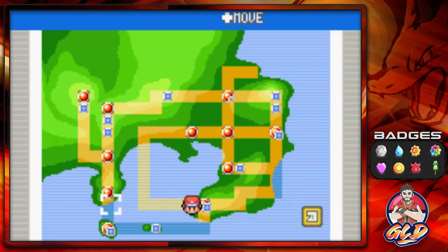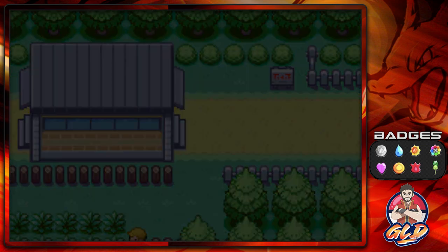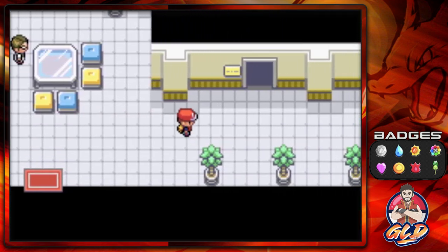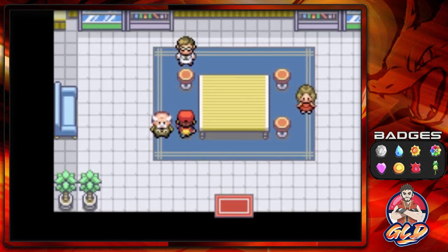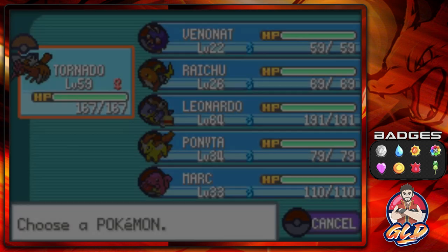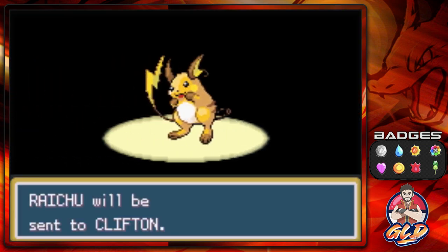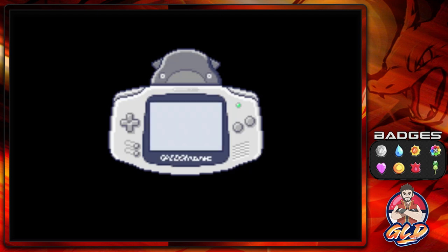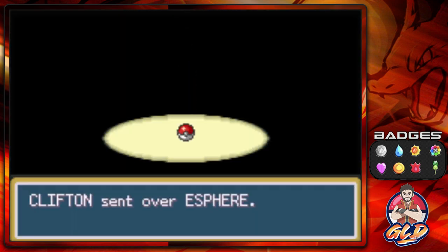We're flying over to Cinnabar Island — I believe there are three Pokémon you can trade for right there. You'll find them in the area where you can also revive your Pokémon. The first individual: if you happen to have a Raichu, you can trade it for an Electrode. These are Pokémon I trained and evolved quickly just to get these in-game trades done. So we are trading our Raichu for an Electrode — it's not like we don't have one. And there it is — the Electrode's nickname is Esphere. That's a funny name!